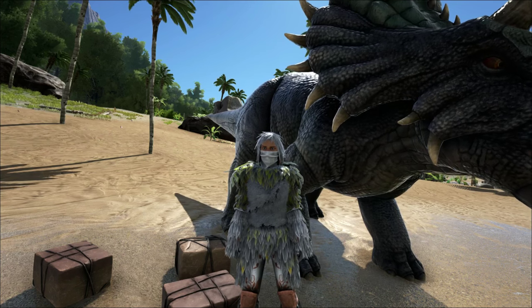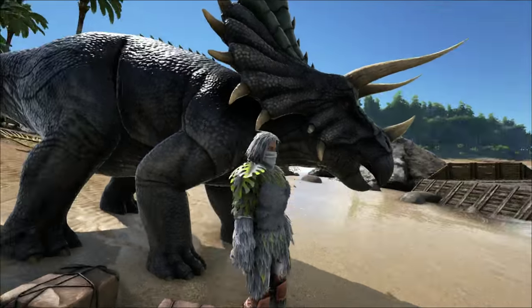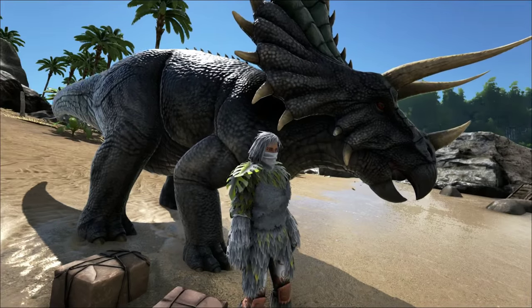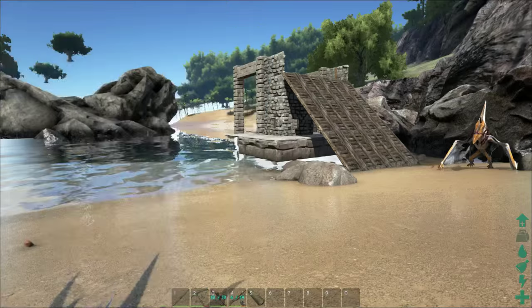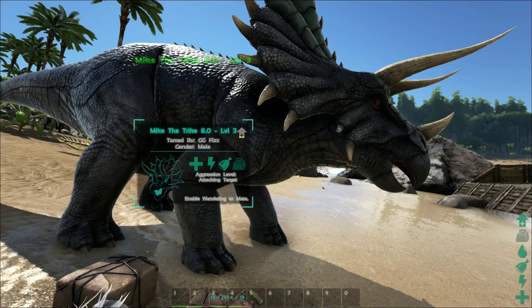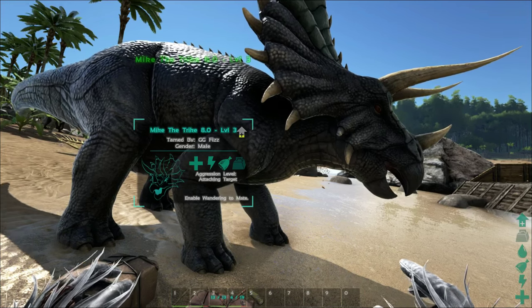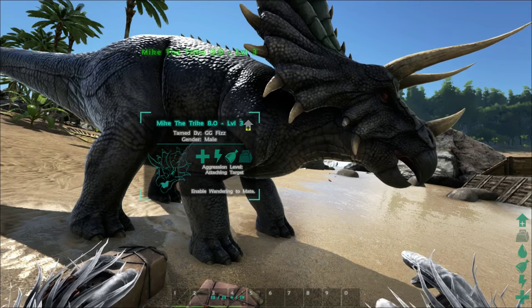I can't show it to its full potential because I am on my single player, but I have faith that it does work so I'm gonna show you it. The passenger mod allows you to have a trike saddle that lets you have 3 — 2 or more — so 3 people on your trike, which is kinda cool.